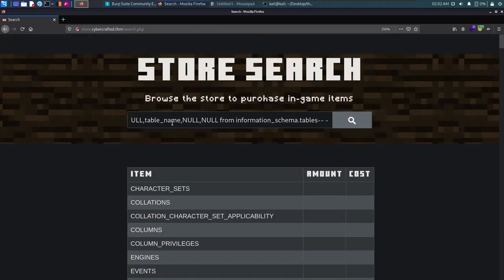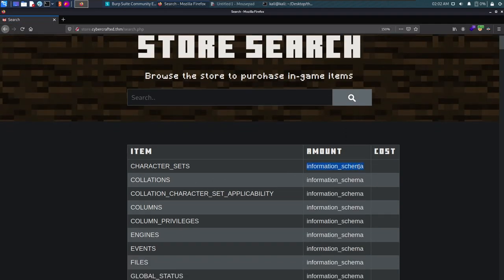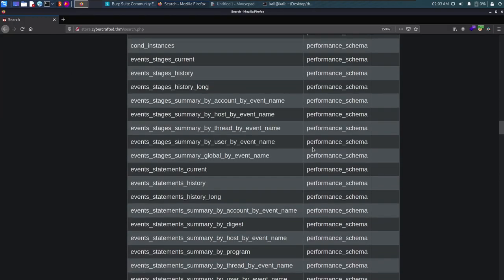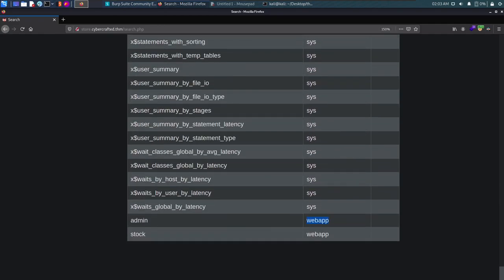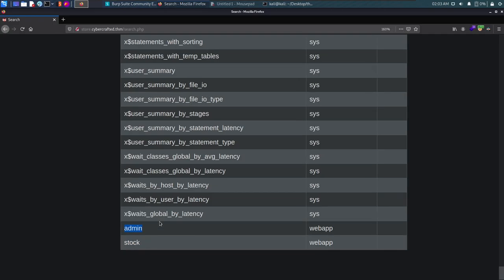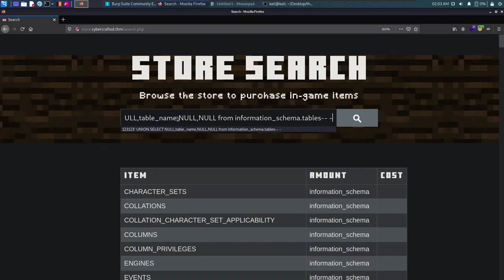By including table_schema in our query, the database name is shown alongside each table name. We can ignore the default system tables and focus on the web app database. We see two tables: 'admin' and 'stock.' We're interested in the admin table since we're looking for credentials.